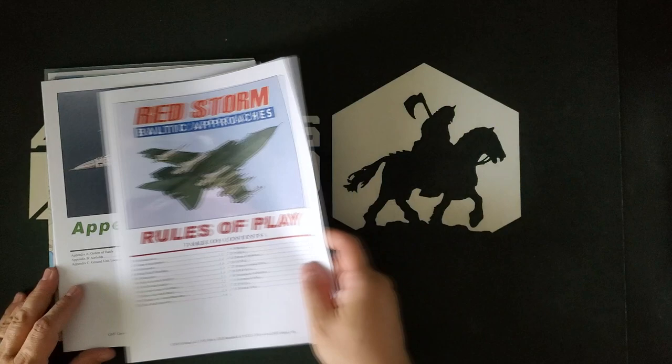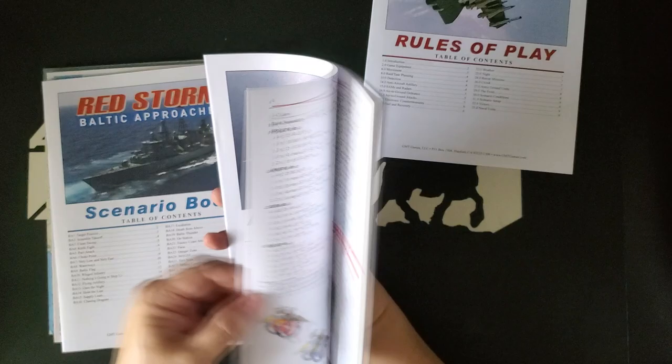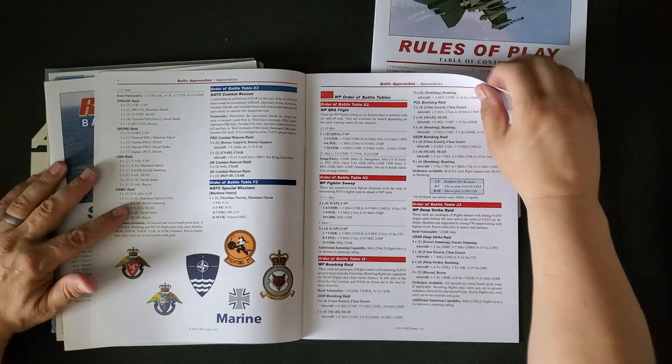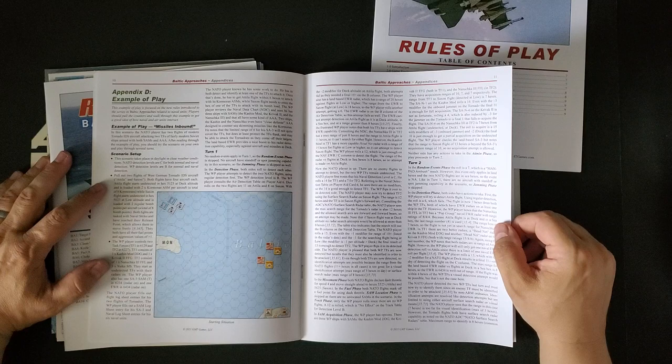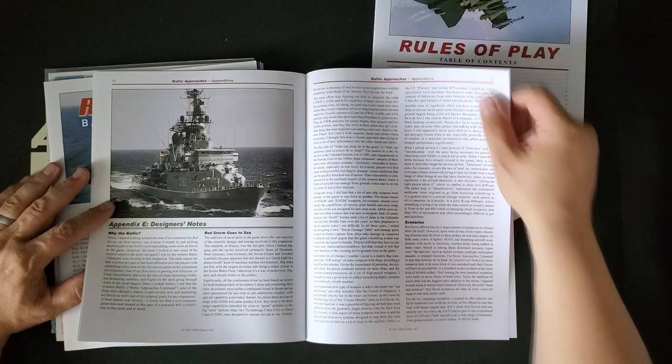We have an appendices book which contains orders of battle. This is another 20-page book. So there's a lot here. NATO orders of battle, Warsaw Pact orders of battle, lists of airfields and their airfield class and what directions the runways go in and all that. If you're worried about the direction that the runway is lined up in, then you're talking about a fairly detailed system. We have a comprehensive example of play, which is fantastic. Appendix E is designer's notes and a select bibliography, which is always nice to have.